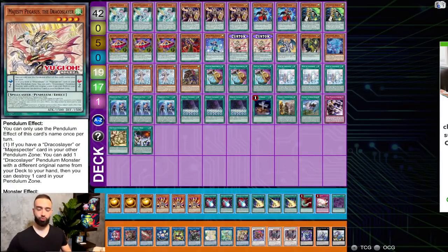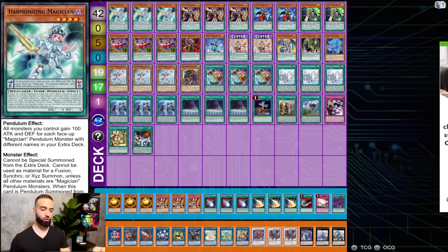Make sure to utilize Majesty Pegasus going second — when you use the card going second you actually search Mystic Mind, which is absurd and broken. You can do cool plays going second: after you clear all the interruptions, use Ignister effect to special Majesty Pegasus, search Mystic Mind, discard whatever card you don't need, then Ignister pops Majesty Pegasus and shuffles itself back. Activate Mystic Mind — GG.